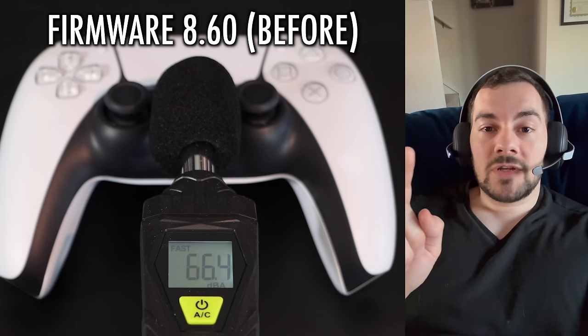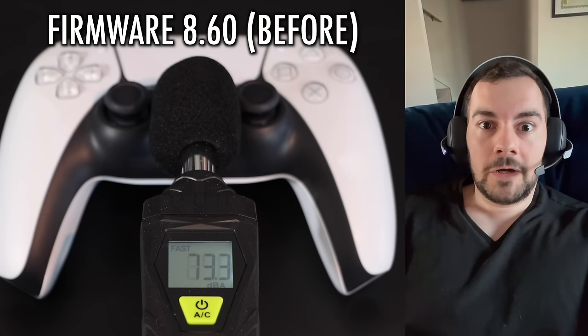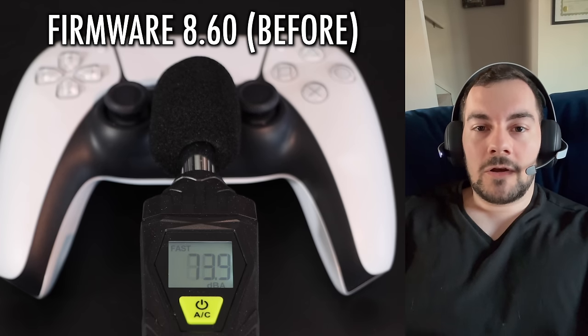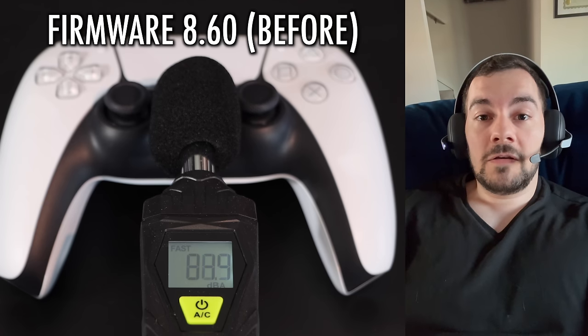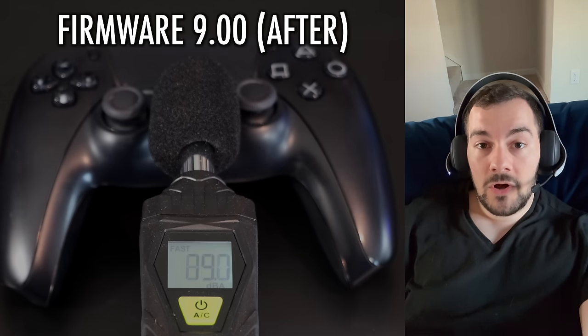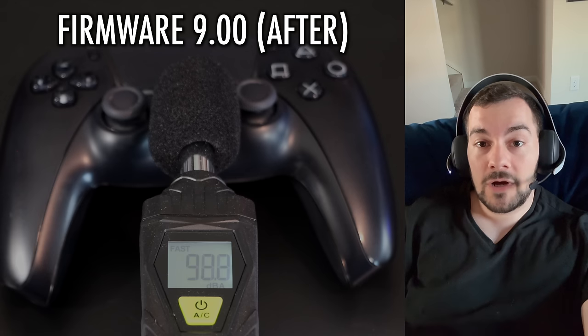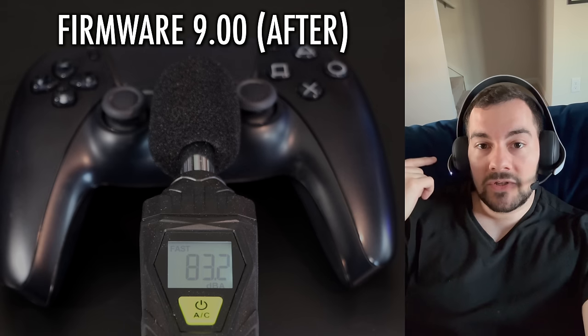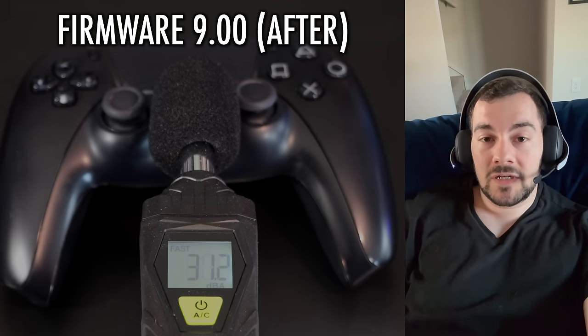Now let's test the voice chat loudness, where right now I'm downstairs on another console using the Pulse Elite. The controller speaker on the other end is on a console using version 8.60, so in theory the ceiling on the volume should be lower than 9.0. And here is version 9.0 — this console on the receiving end is on the new firmware, which means the controller speaker should be louder on average. We're keeping it as controlled as possible, where I'm using the Pulse Elite on the console sending the voice chat, so it should sound fairly clear, but in terms of loudness, 9.0 should be louder than 8.60.